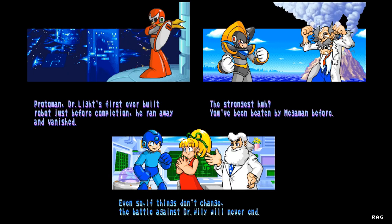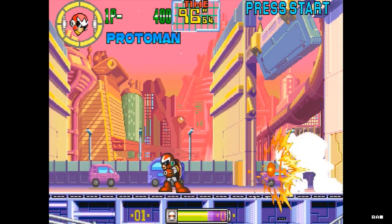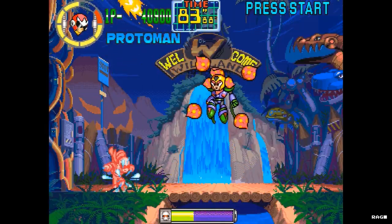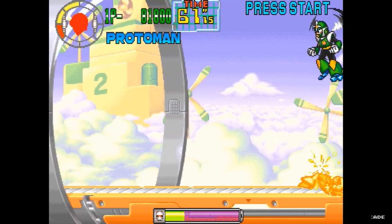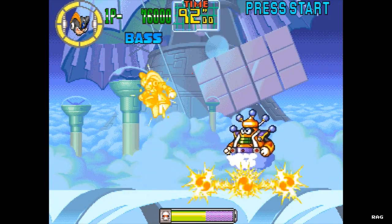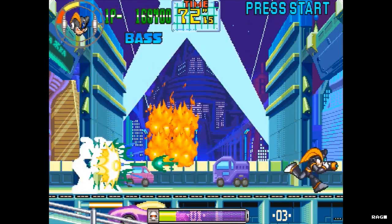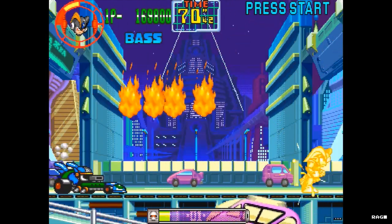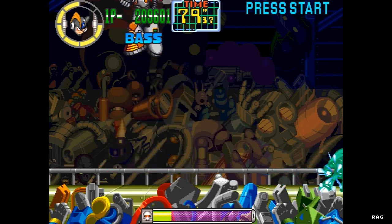Mega Man: The Power Battle was ported over to the PS2, GameCube, and Xbox as part of the Mega Man Anniversary Collection, and an adaptation of the game called Rockman Battle and Fighters was made available for the Neo Geo Pocket Color. The game was released in the heyday of the 2D fight genre and it sorely did not meet expectations in the arcades — it was just one of those games that people skipped over because it was so underwhelming for a Capcom game.